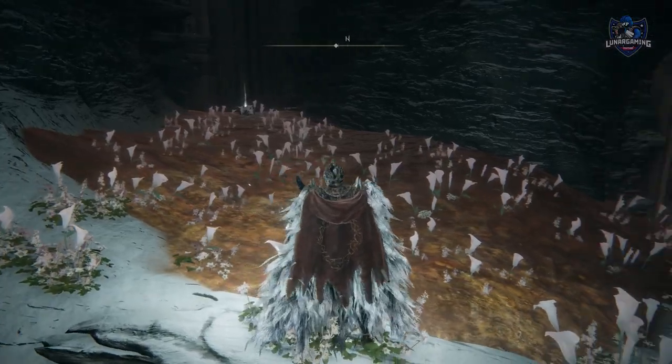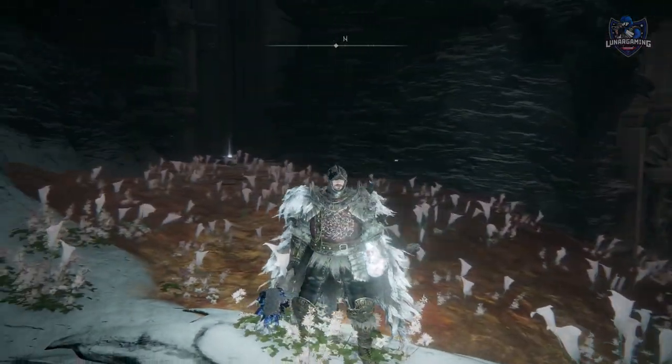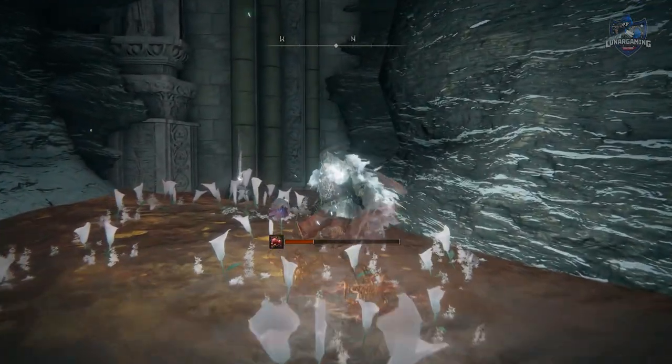If you want to move quicker through rot or lava, try jumping backwards — it goes quicker than just walking through it. You can also use a weapon with quick step ash of war or bloodhound step as well.